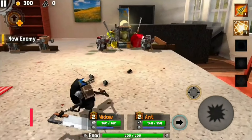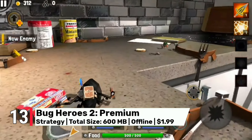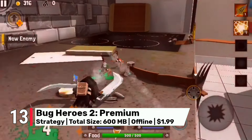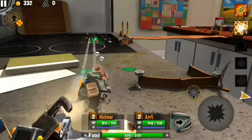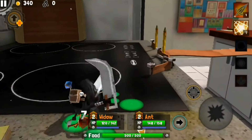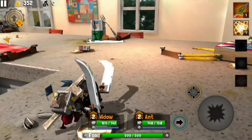At number 13, we have Bug Heroes 2. In this tower-defense and action hybrid, you'll control heroic bugs in battle. With its colorful ultra graphics, each level feels alive and vibrant. The visuals are impressive, making every battle visually exciting. For only $2, it's one of the most affordable premium games on this list.